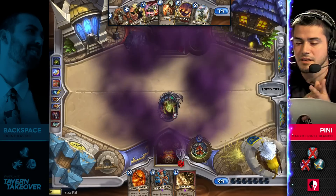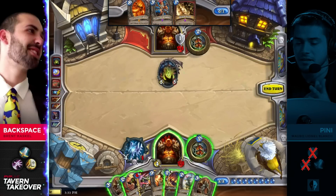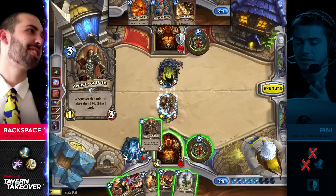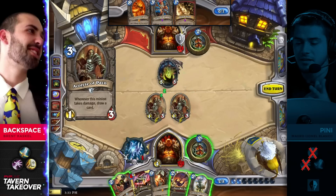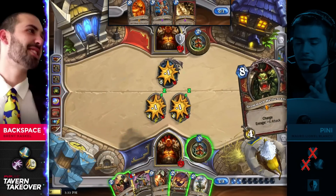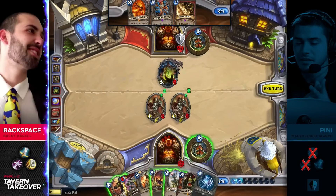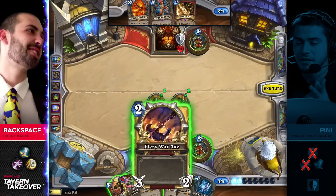Pretty worthwhile card. The big talk of this game is that Penny has had to use so many cards to deal with mid-range sized minions that maybe he's not going to have the removal to shore this up. And Backspace picks up a second Acolyte of Pain — there is so much value available for him. He has begun to just choke out every single piece of anything that's hit the board from Penny. Just look at the hand sizes here.